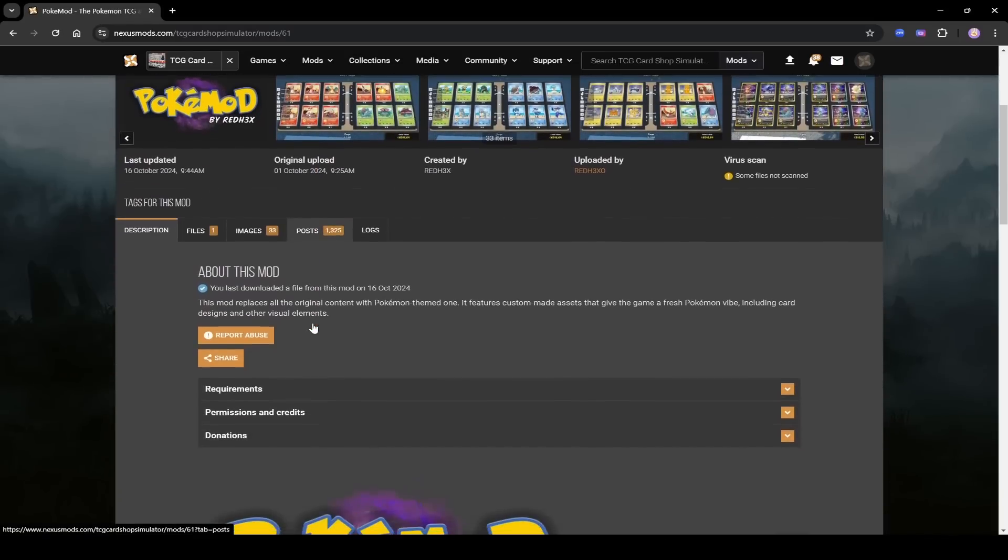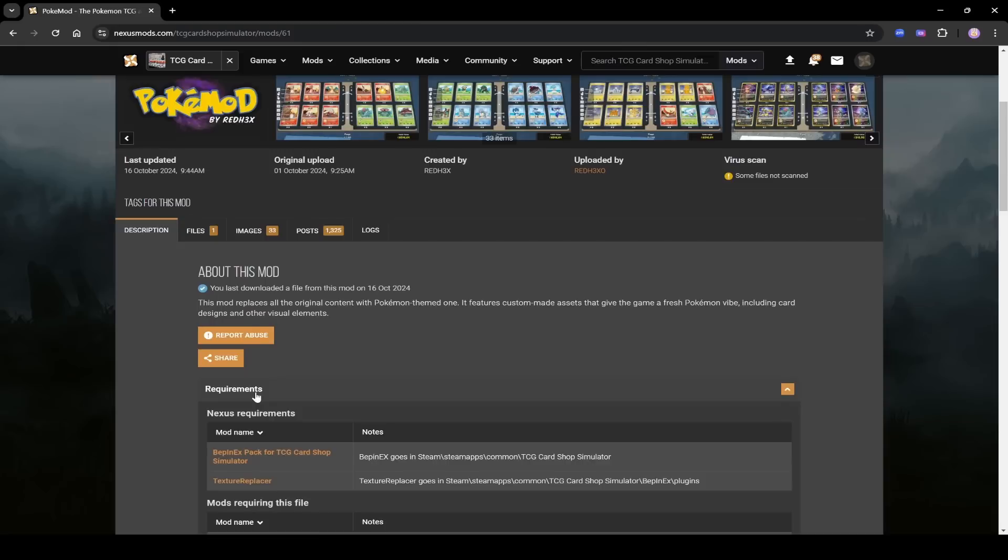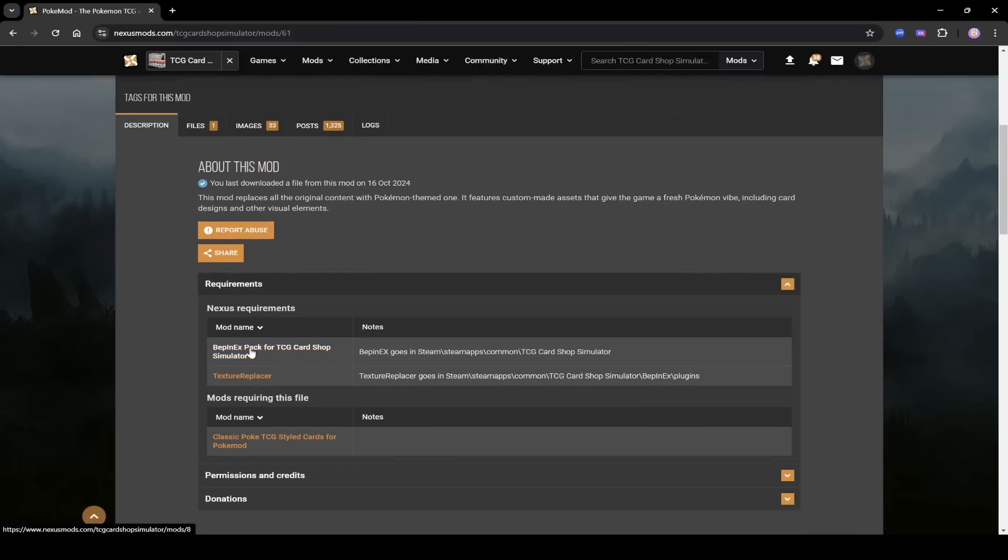There are three steps to installing this mod, which you can see in the requirements. The first step is to download BepinEX, which is the mod manager. The second step is to download Texture Replacer, and the third step is to download the mod itself. We're going to do this one at a time.